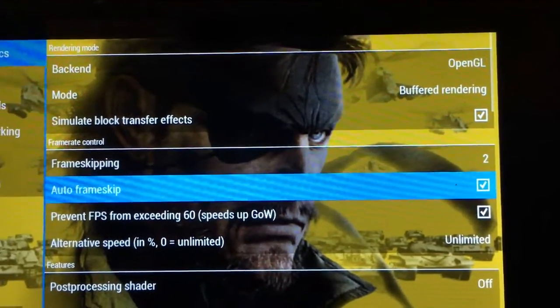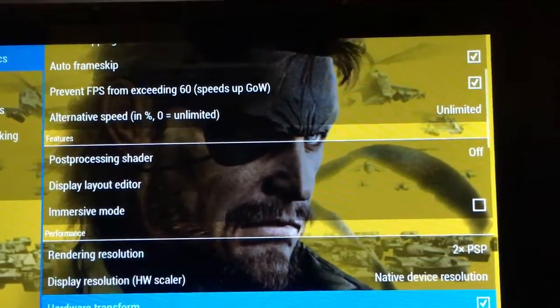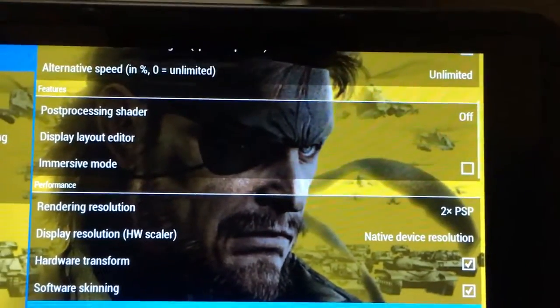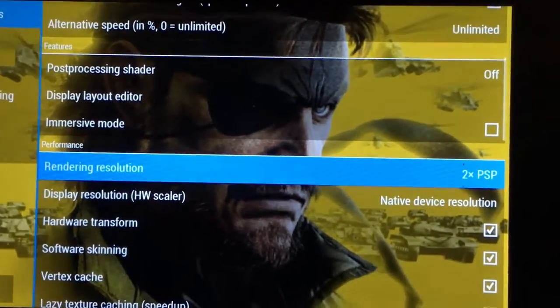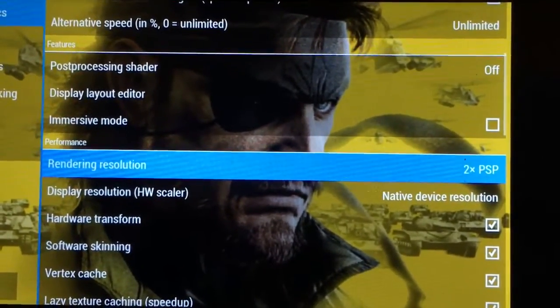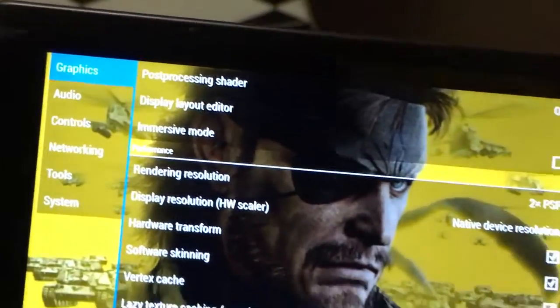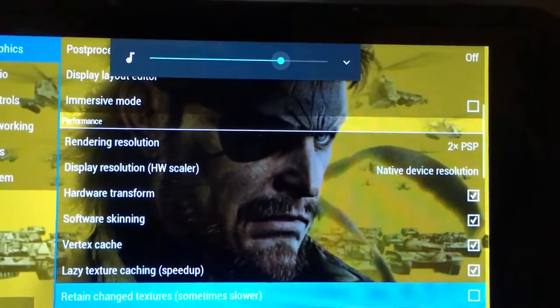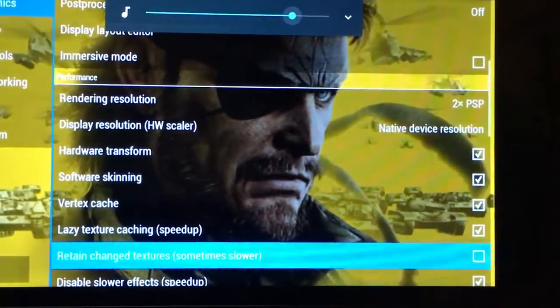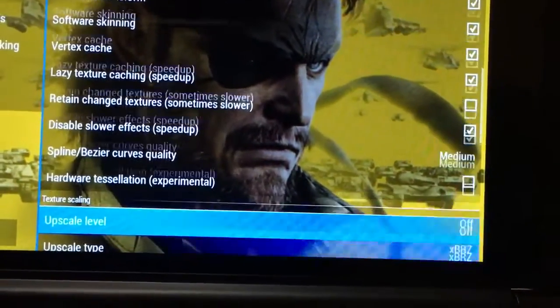The settings are: OpenGL renderer, buffered rendering, frame skipping set to 2, auto frame skip enabled. Rendering resolution — this is an important part — is at 2x PSP, and display resolution at native device resolution. Sorry about the background noise; I'm in an apartment in the middle of town.